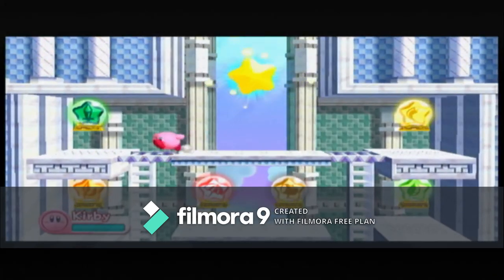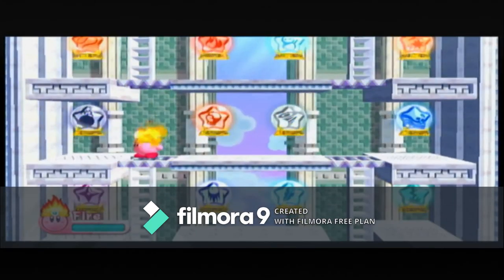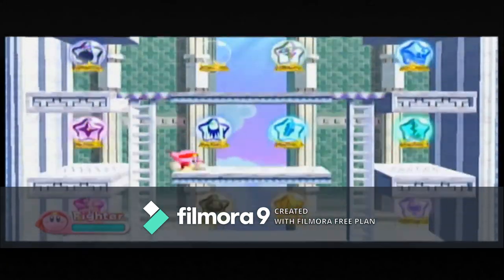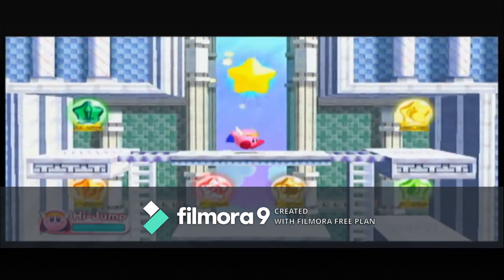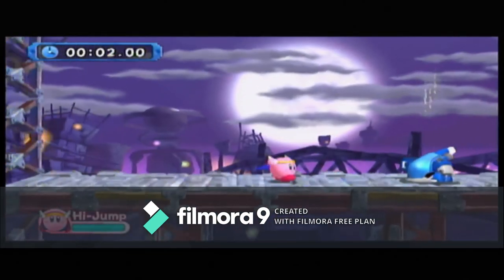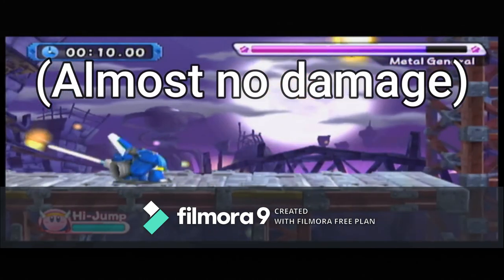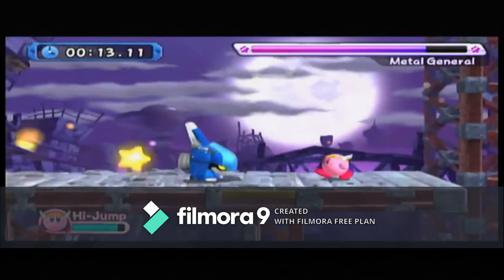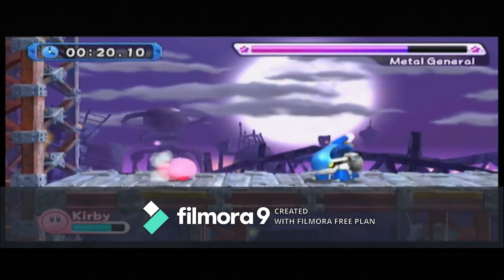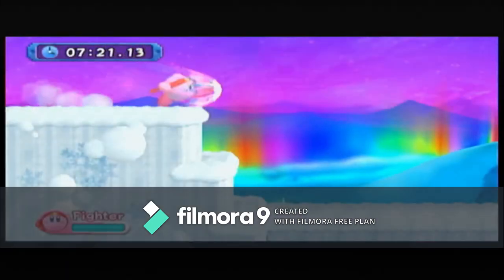I might have been divided on Spear, but I'm definitely not divided on High Jump — it sucks. It deals basically no effective damage. While doing your so-called jump, which doesn't count as a jump for this challenge, you can't be hit, but you deal no damage. There was no strategy — I just spammed one and hoped I didn't fall asleep. It's so bad. If you're going to do this challenge, do yourself a favor and don't do it with High Jump.